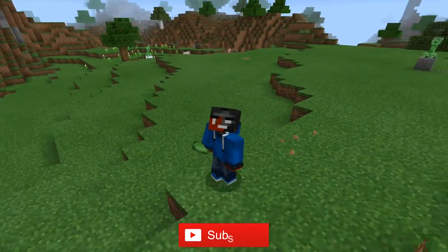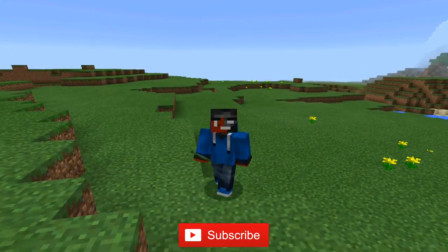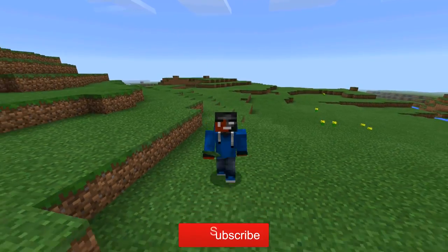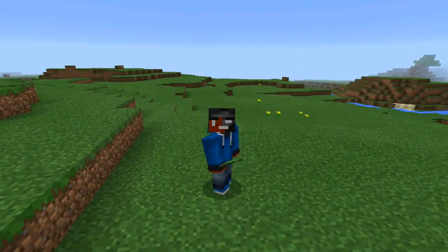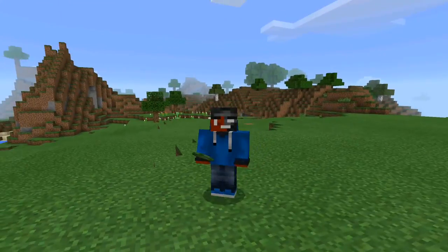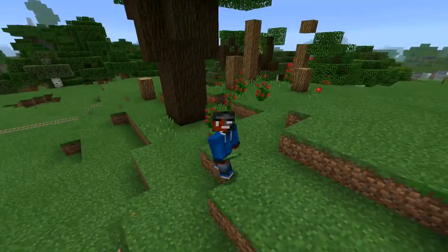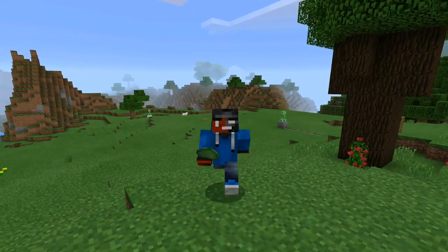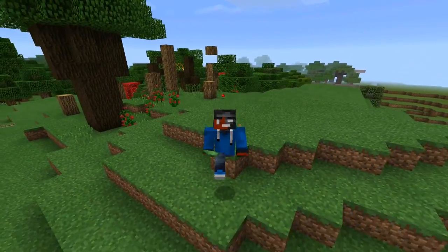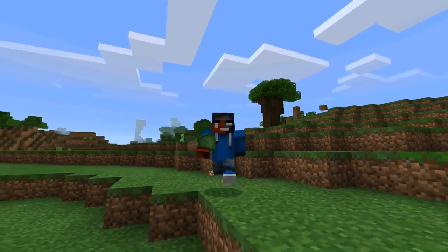Pastor HD here. Today guys, I'm bringing you something crazy — it's not even an add-on, that's how insane it is. We are bringing you a fidget spinner texture pack. It's just a texture that you import into Minecraft Pocket Edition. A fidget spinner in Minecraft Pocket Edition — I was not expecting that at all, but here it is.